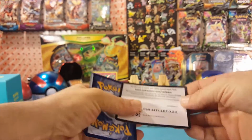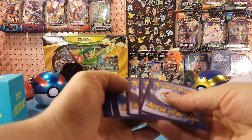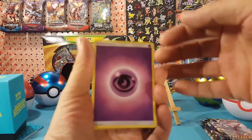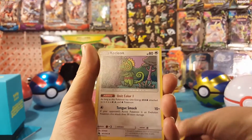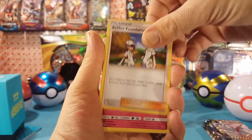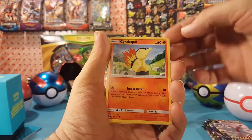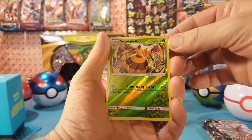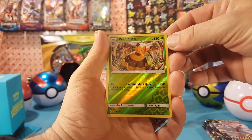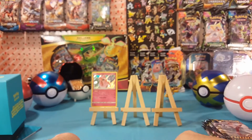Third pack here — got a little long-winded there for a bit but we're getting back on track now. We've got Psychic Energy, Shedninja, Kecleon, Aether Foundation Employee, Ralts, Dedenne, Sunqua, Pineco, Eevee — Vespiquen is the reverse, which is just an uncommon, and Steelix for the regular rare.